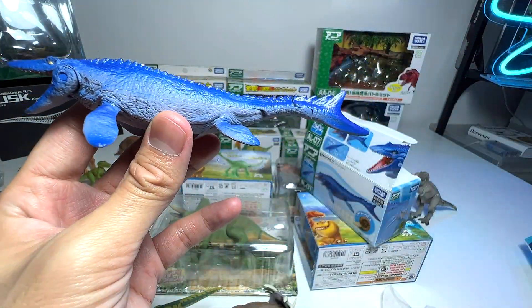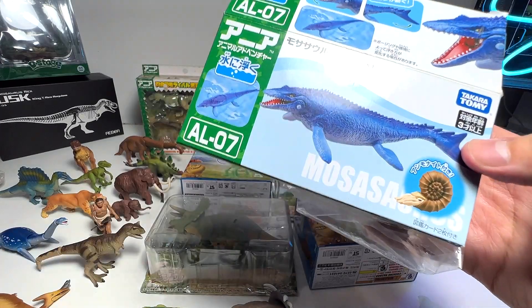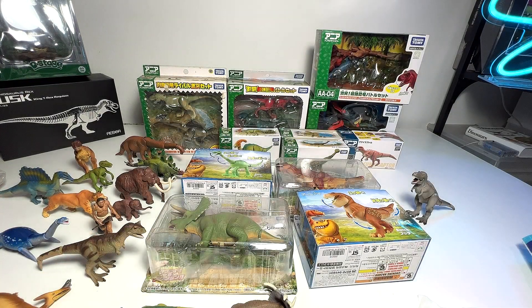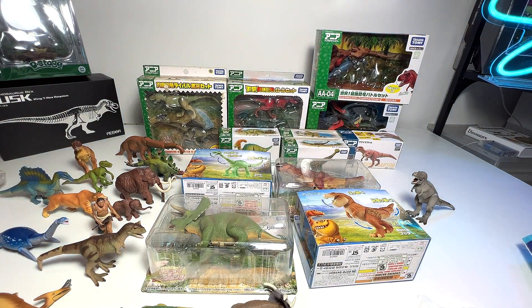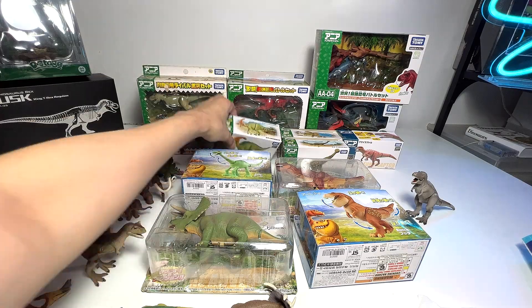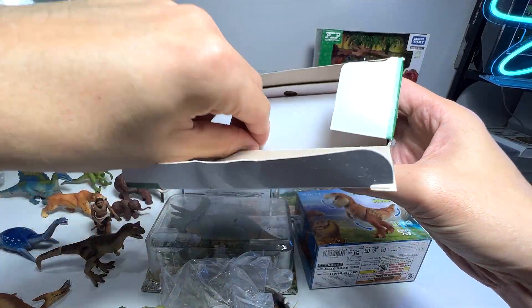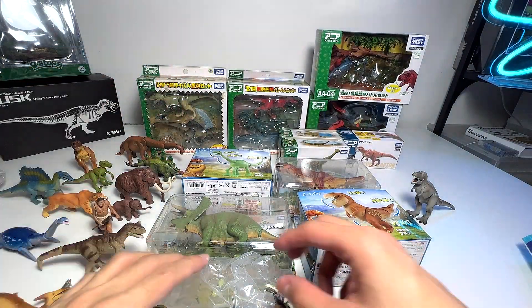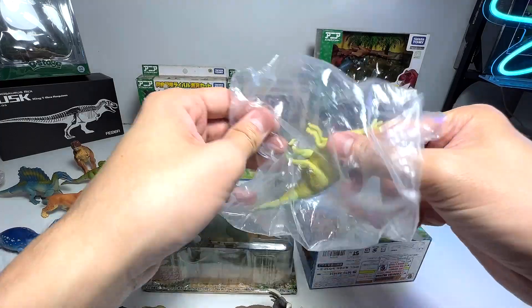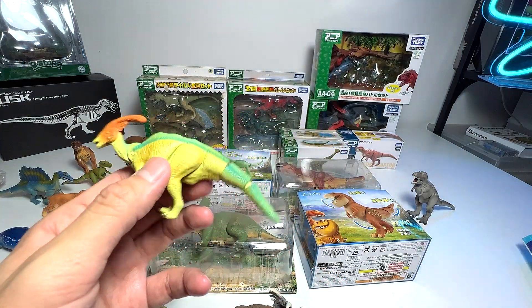Here is a Mosasaurus — this is also considered a pretty new figure. Very nice, I would say — a very very nice figure. It also comes with an ammonite, which is a prehistoric sea animal, and some cards as well. I'm going to remove the cards where I see them. I don't think all of them have cards in this box. Let's get this Parasaurolophus out as well — it's known as the near-crested lizard.